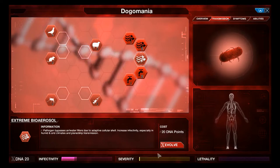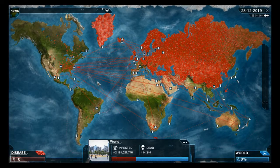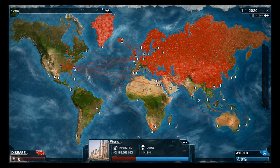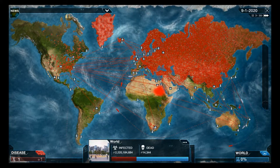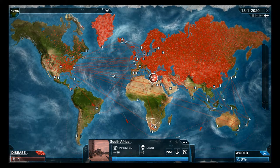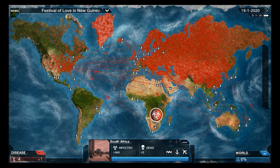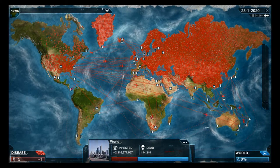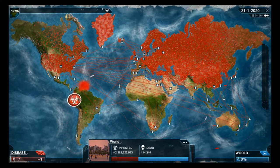Now we have enough to evolve that - it's basically the ultimate transmission upgrade. What's interesting to me is that Namibia is basically classified as the bit from there upward, which is part of South Africa. There's Namibia between Angola and South Africa - I understand why they do that in the game.